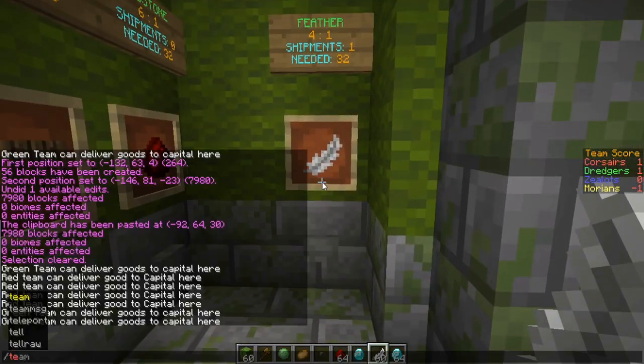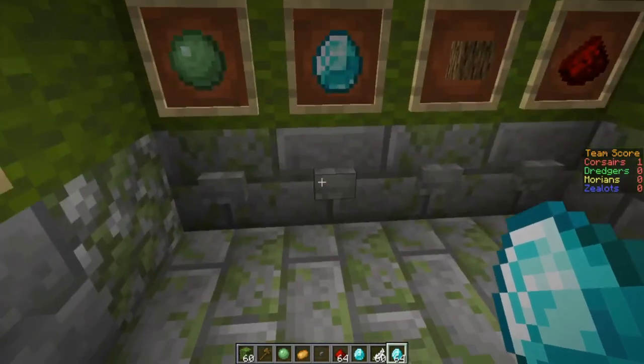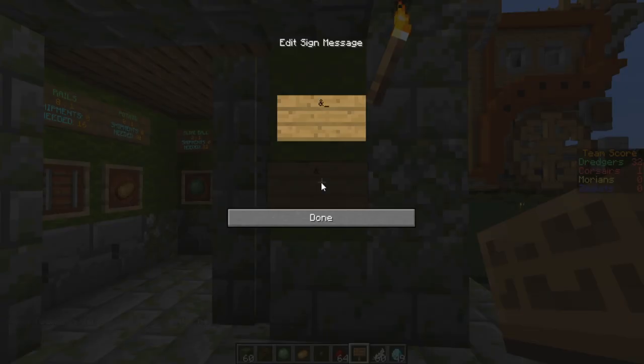Now let's join the green team. Diamonds actually give two points when you hand one in, and as you can see I still need 17 to complete the needed shipments. I'm going to make a guide on how the score calculation works, but for this guide I just want to update the signs.